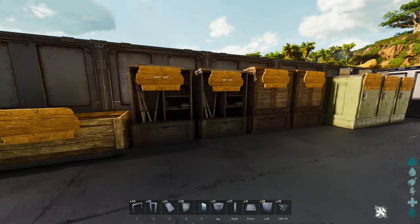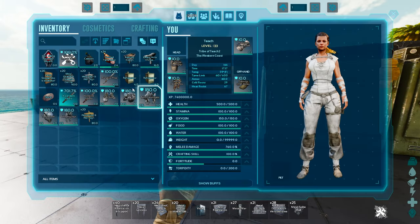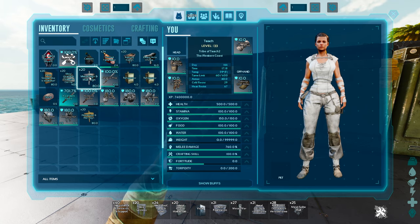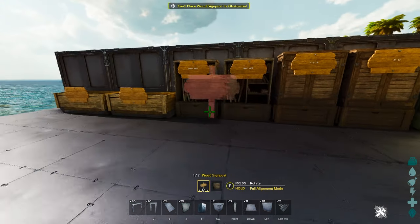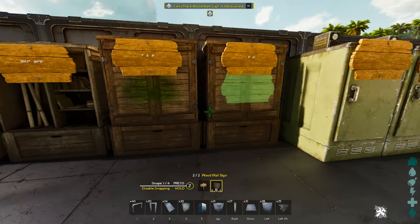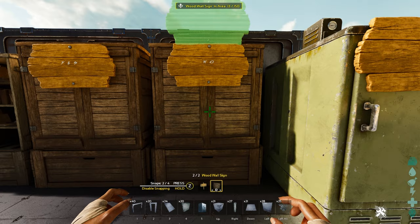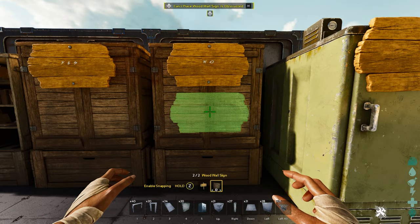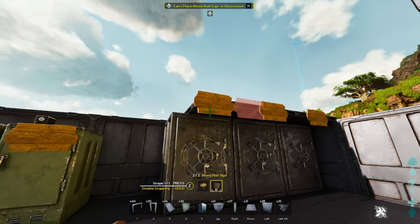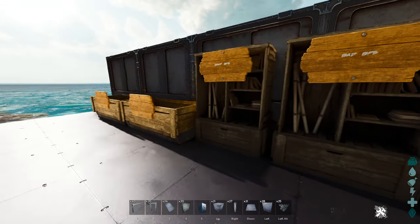Pretty much every structure inside of Ark has the ability to have a sign placed on it. All you have to do is get the metal wall sign, or if you prefer the look, use the wood sign. You can hit R and it'll snap into place, but if you don't want snapping, hit Z to disable it — that's the important part — so you can place it exactly where you want.